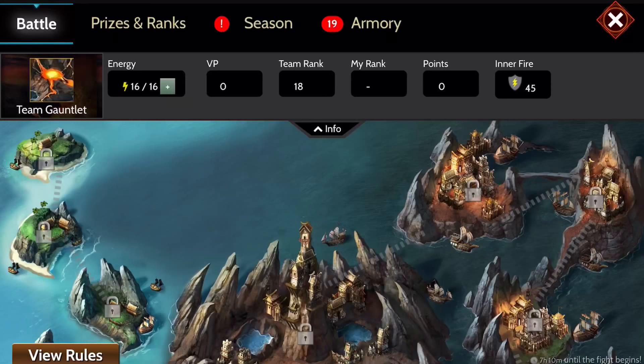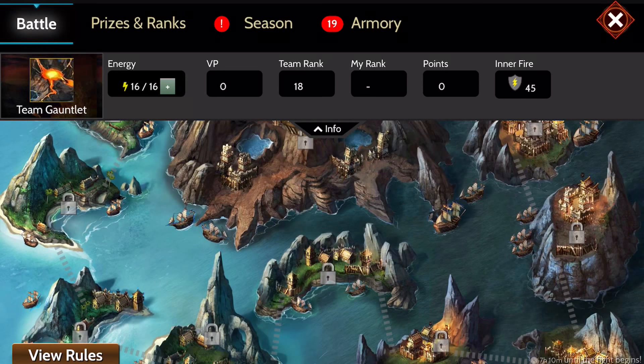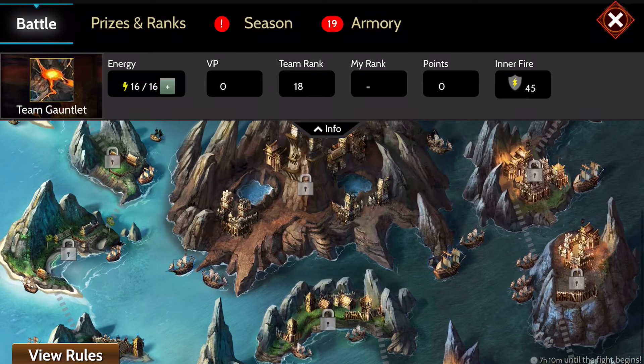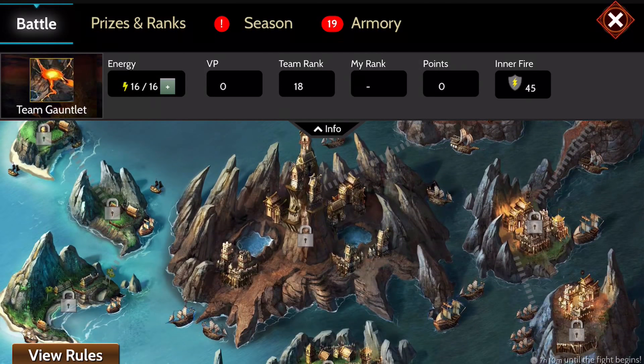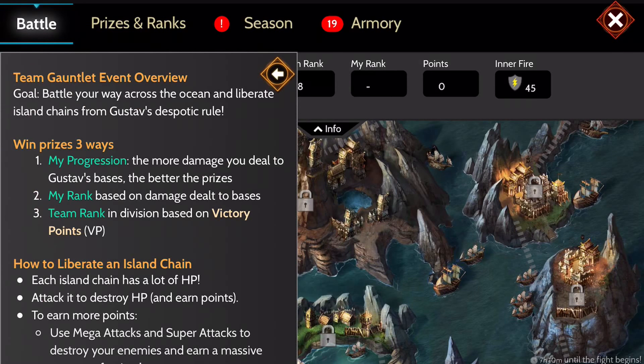If we click on this island here you're going to see it opens up all these small islands. The smallest one on the top left is where you will first begin your journey. As you go into larger and larger islands the amount of points you can earn will increase, but it will also be more challenging bases. There will not be defenders because these bases will not be on other teams — instead they'll be Gustav's islands, which is a computer-based island.